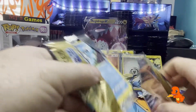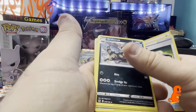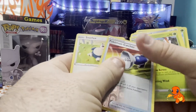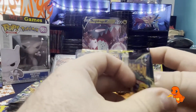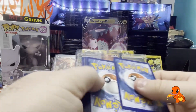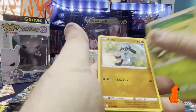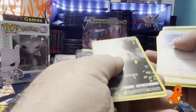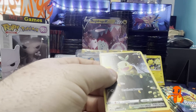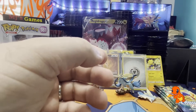We've got Arcanine, Riolu, Lycanroc, and a non-holo Luxray. We've got Kricketot, Scyther, Riolu. Oh, oh, oh - what we got here? Turtwig from the same Galarian Gallery set as the Duskull earlier. Like I say, you can get Pikachu, you can get Riolu as well. There's one of the cutest - it's Paras. Just the cute little Paras himself. But here we've got Turtwig and we've got Duskull so far from there.